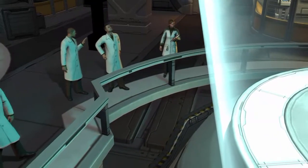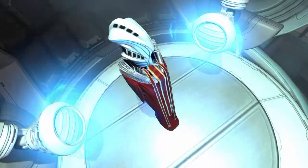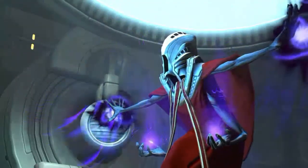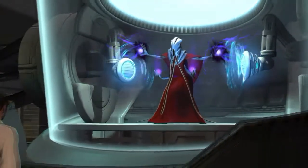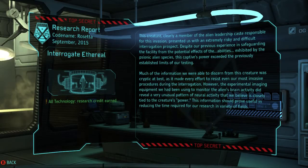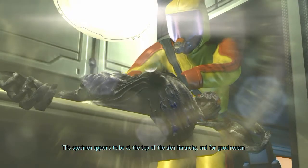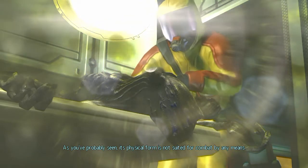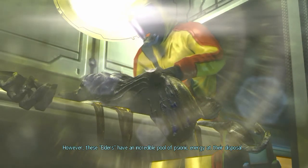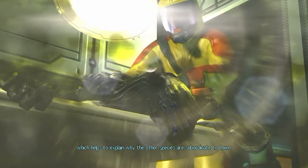How do you get this thing in here? It's good to know that these things are psionically impenetrable. How do you test that out? I have no idea. All technology research credit earned. This specimen appears to be at the top of the alien hierarchy, and for good reason. As you've probably seen, its physical form is not suited for combat by any means. However, these elders have an incredible pool of psionic energy at their disposal, which helps to explain why the other species are subordinate to them.